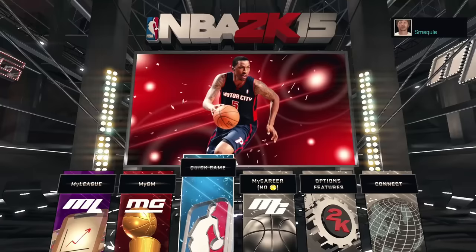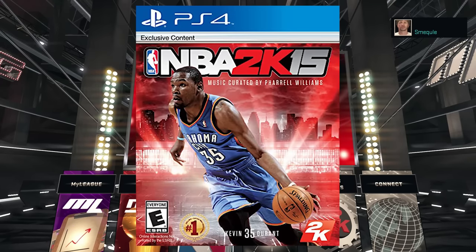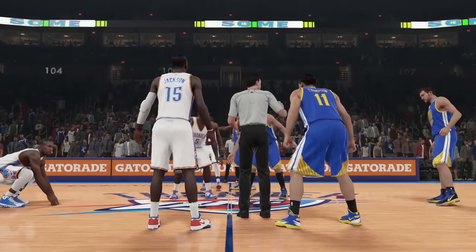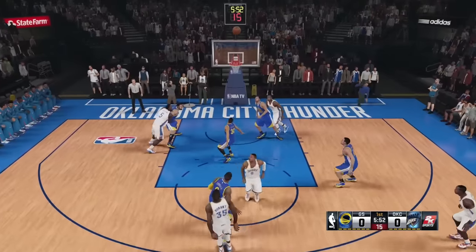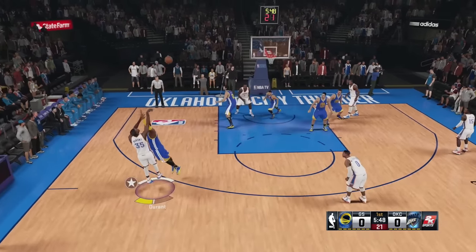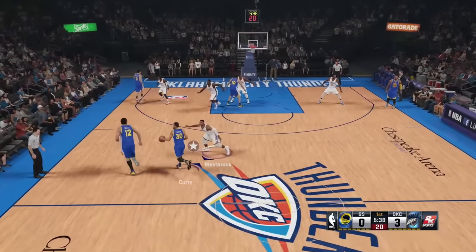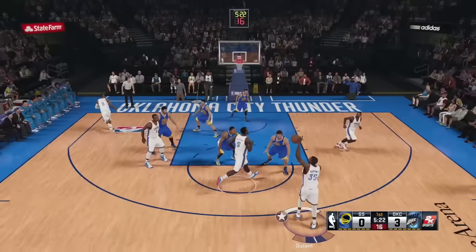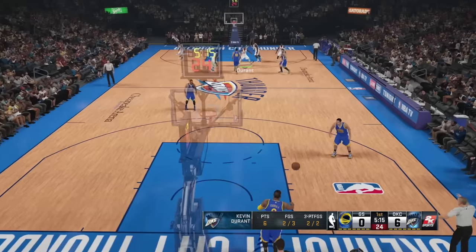Next up we got NBA 2K15 — Kevin Durant back on the cover again, but this was the first time he was on the cover alone. Durant was a 95 overall in this game — he can pretty much do everything. I had to go Thunder versus Warriors, you know, before Durant blew that 3-1 lead and joined them. I actually got a shot meter in this game, which is nice. And we hit the 3 — that's a perfect release, green bean. We had to get that before ending this game.